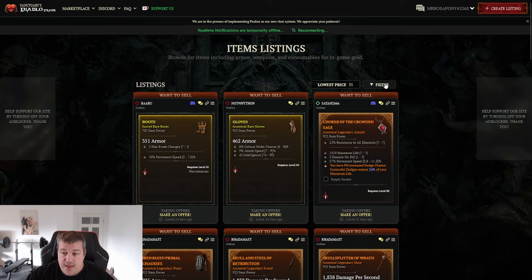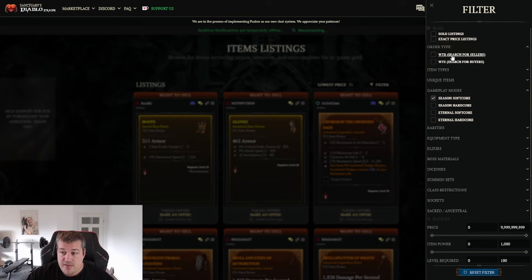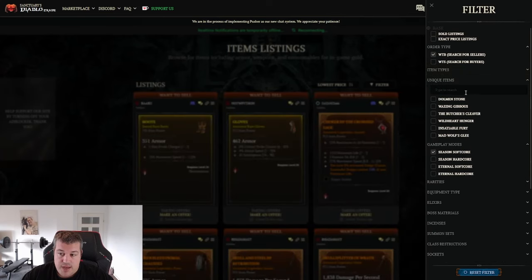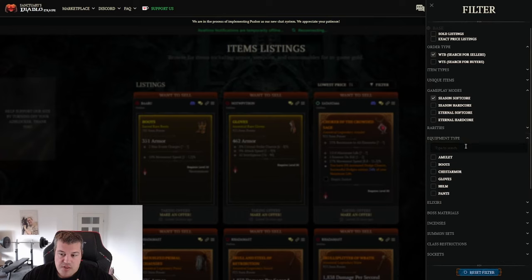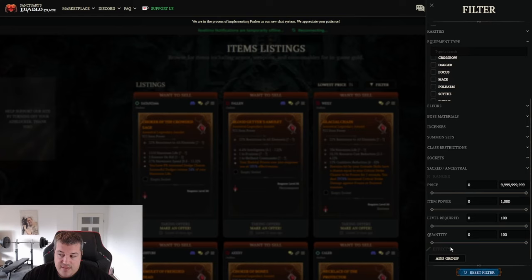If you want to buy something from other people, go to the filter. The thing you should always set up is 'Want to Buy' — searching for sellers listing something you are looking for. I would currently not recommend the 'Want to Buy' listing approach, as it's a waste of time — almost no one looks at it. People just copy-paste their item listed and wait for offers. If you have a unique item you can choose it specifically, but the main way to find something is by going to equipment type and selecting what you want.